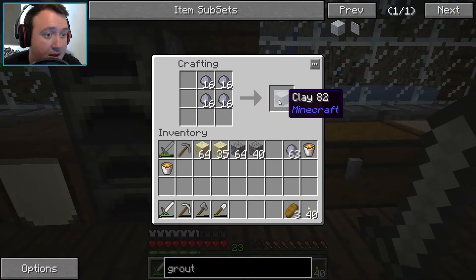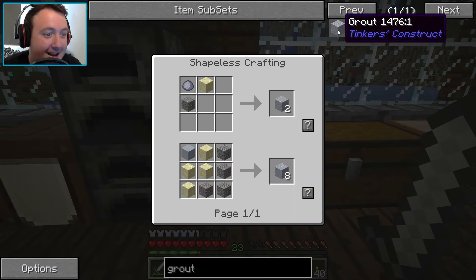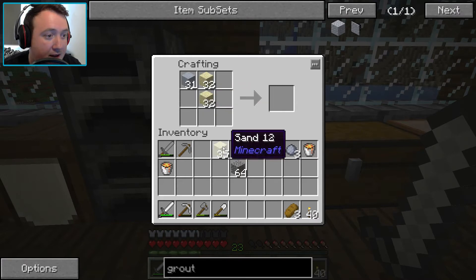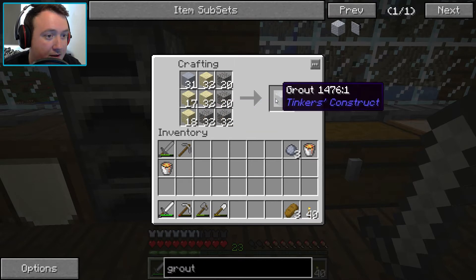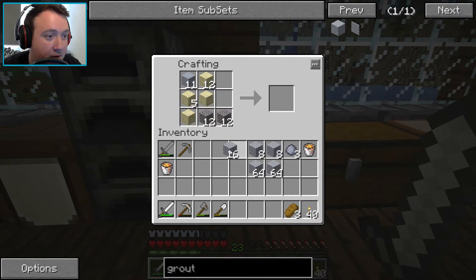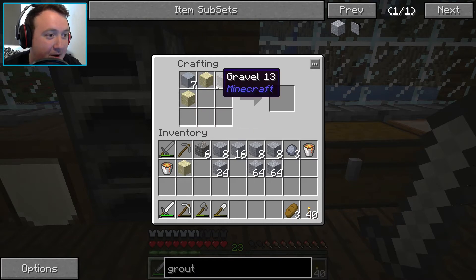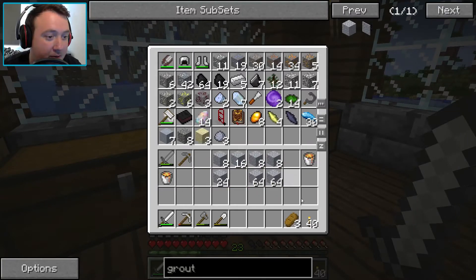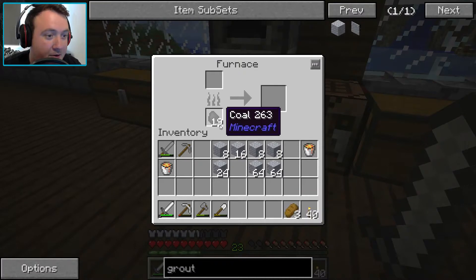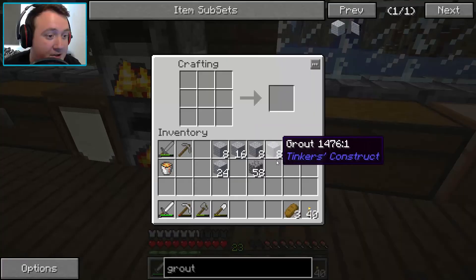Let's just make a whole bunch of this grout, as much as we can. We got a lot to work with - that is good. We'll get that up there and down there. I think that's all we can make, but I don't think it's going to be a problem because we do have a lot of grout. Now we need to cook this. Where did that coal go? We'll put a stack in there, and a stack in there. Let's make another furnace - we're going to need to because we have so much of this stuff to cook. We'll make two more furnaces I think.